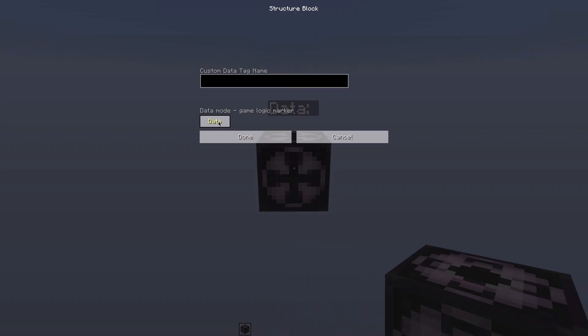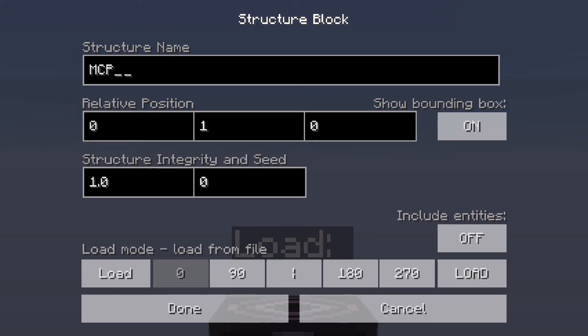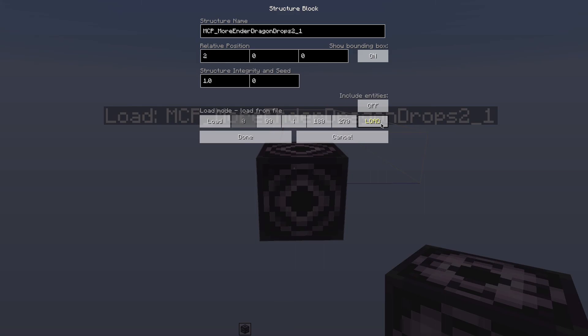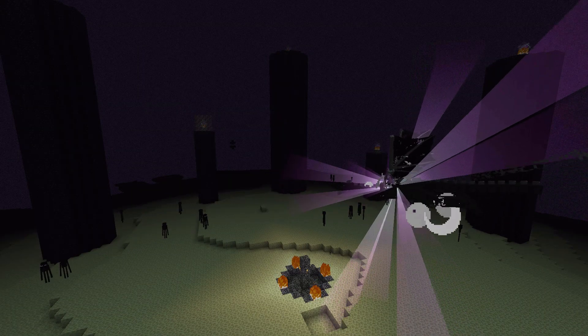Once you have downloaded the file, place down a structure block and set it to load mode, then enter the structure name. For this module it is MCP_moreEnderDragonDrops followed by the version number — for example, MCP_moreEnderDragonDrops2_1. I recommend loading it in the relative position of 2 0 0, however you can change this to fit your needs. Click load to preview the position and then click load once again to generate the module. Note that this module does not require include entities. The module shall now be functional.